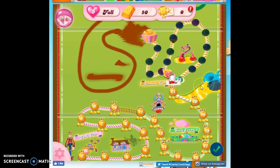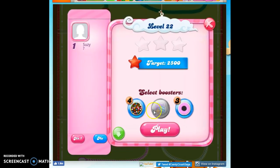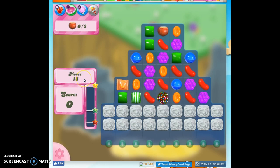So level 22. Our helmet is still with us — we're not going to bring in any boosters, but we certainly could. We have 18 moves, thanks to Mort, to take down two ingredients. I only have one on the board; presumably the other is going to come from here, and then we drop it down into one of these areas with a green arrow. I can't match up any of my specials, so let me just try to make some moves that are going to bring this down lower.